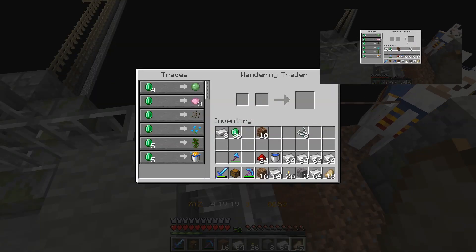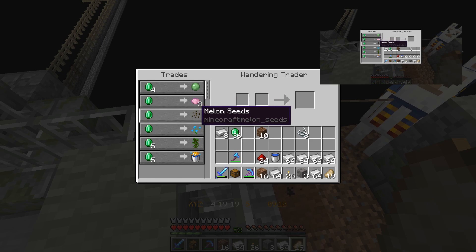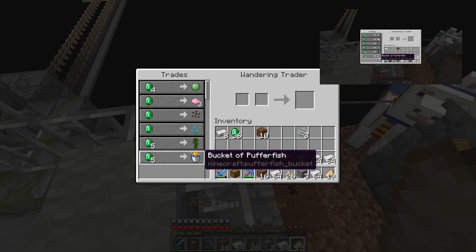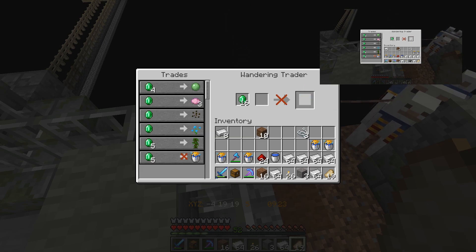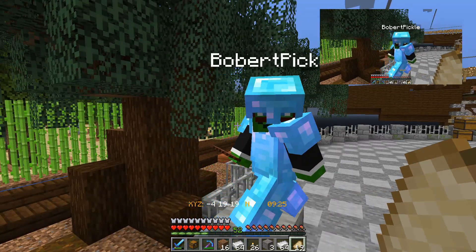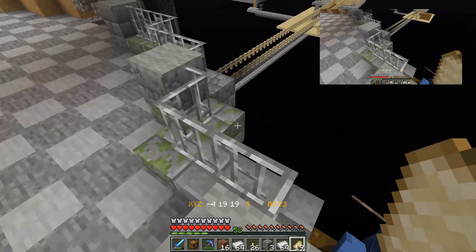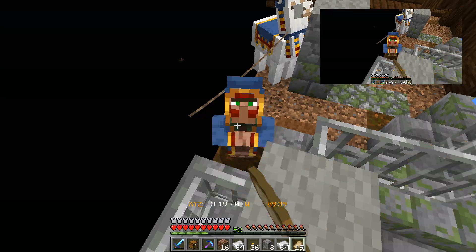I got to him first - you can't open it if I've got it open, can you? So nothing too exciting: we've got some slime balls because we need some of them. Some pink dye, and we don't need that. These things never give us anything good. The closest we get is a bucket of puffer fish. Oh, I've got some diamonds - how many can I buy? So this is our first wandering trader and he's a huge disappointment.